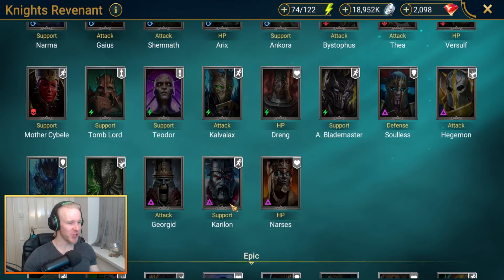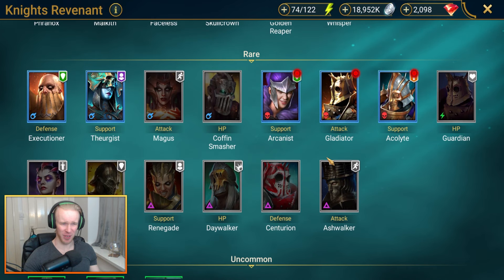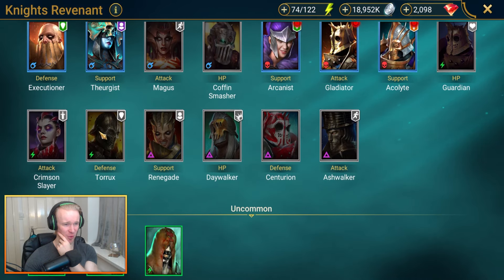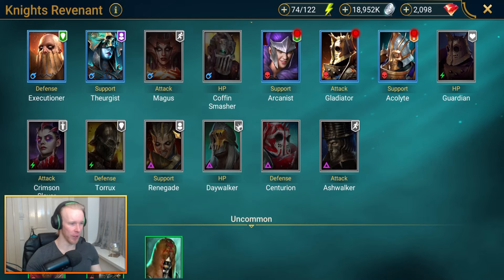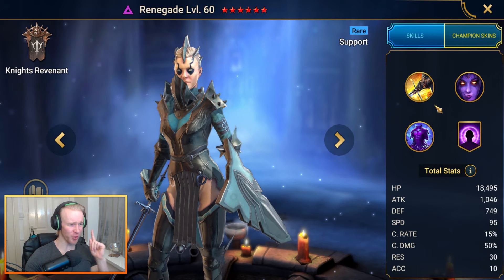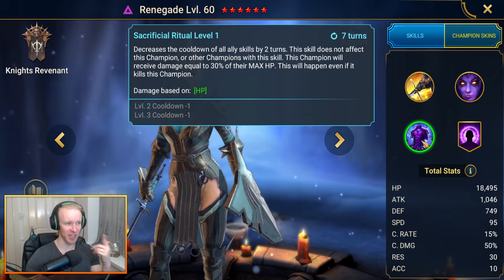Next up we jump into the Knights Revenant faction. It doesn't have that many rares but there are like four or five good options: Execution is pretty good, Coffin Smasher is an absolute chad though you fall off eventually, Taurox is fairly new and really solid, Ashwalker is really solid too. But I think we gotta hone in on Renegade. I think she might be the only rare champ in the game with this kind of effect.